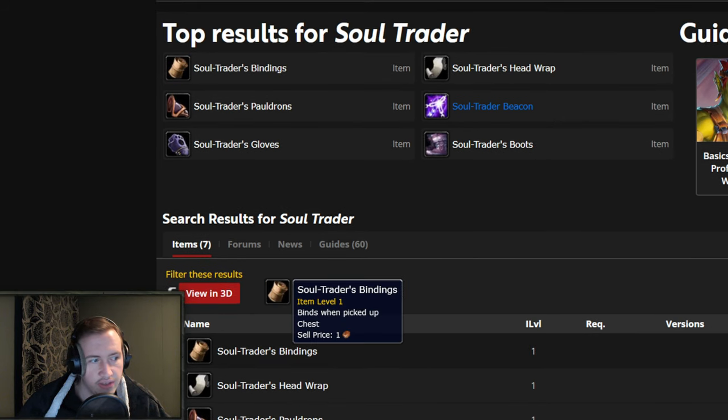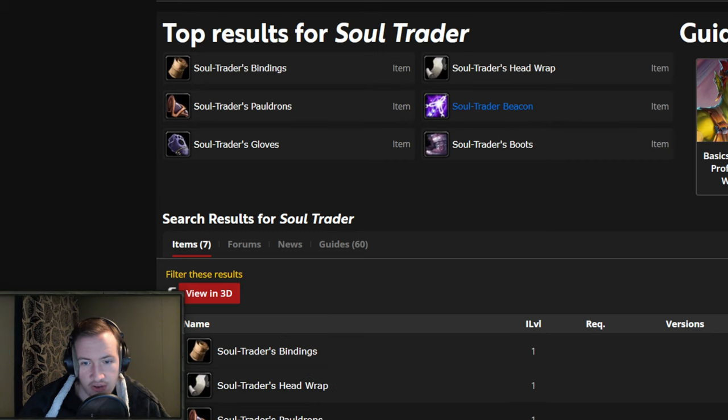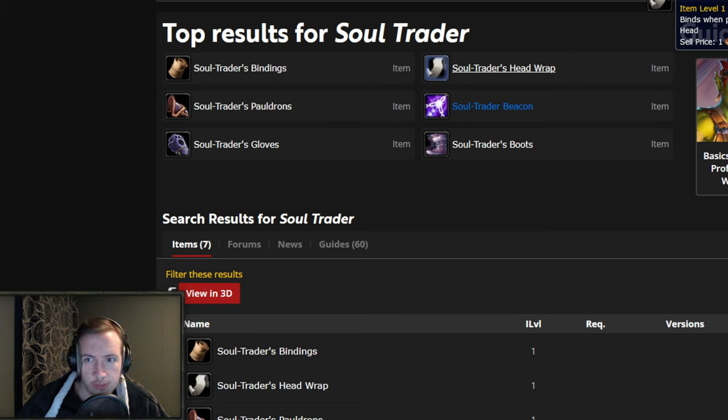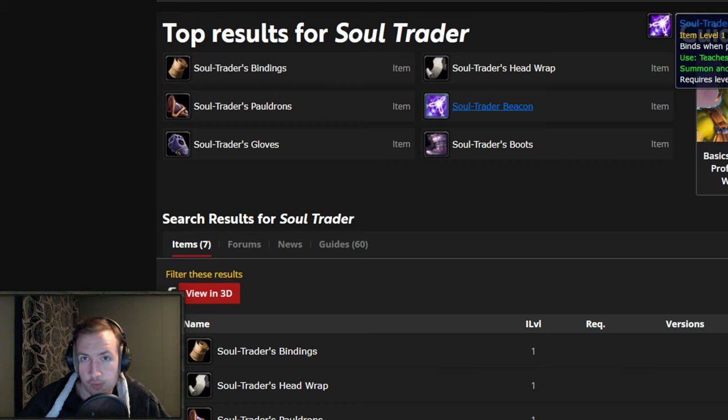You can see items like the Soul Trader's Bindings — a white, binds-when-picked-up chest piece. You also have the Soul Trader's Head Wrap, Pauldrons, Gloves, Boots, and Waistband. They are white items which means they should be transmoggable, and they are bound when picked up — but that is changing in the next patch as long as you have them right now, making them BOE and sellable on the auction house. So gold-making opportunity number one: buy the pet and simply resell the pet when the patch comes out. Number two: buy the pet, farm the currency, and sell the white items on the auction house if they become transmoggable. That way you have two use cases — an investment opportunity, and a transmog item selling opportunity generating passive income from having the pet itself.